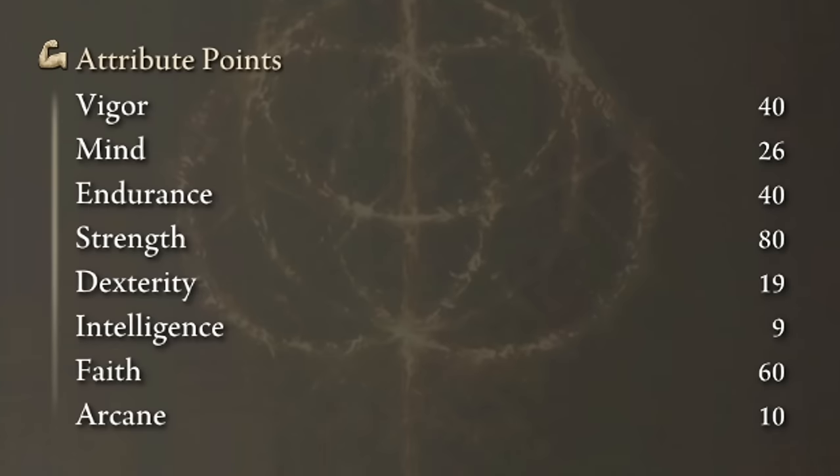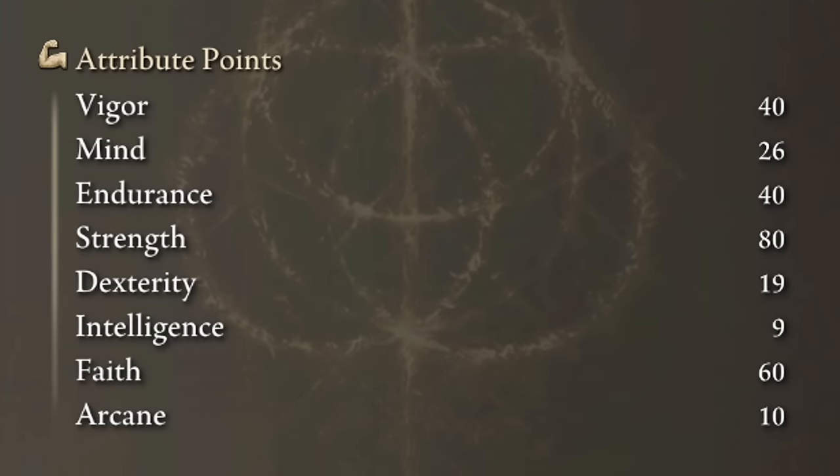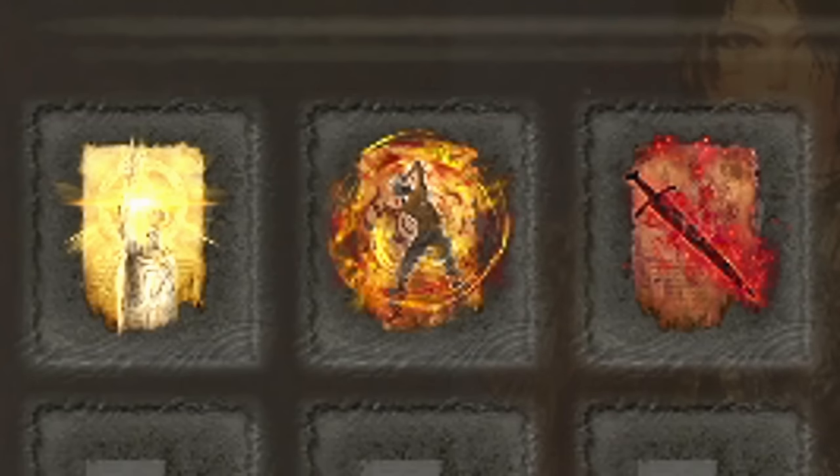To get the best performance of this build, we need vigor and endurance, we will level up Strength to 80 and Faith to 60. Golden Vow, Howl of Shabriri, and Bloodflame Blade are going to be our main buffs.